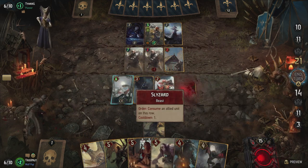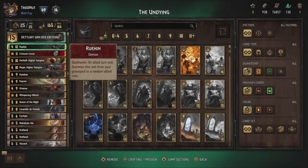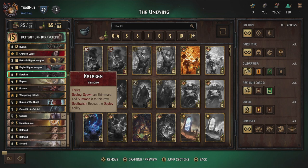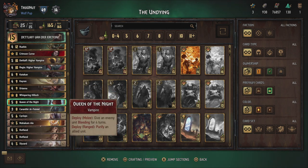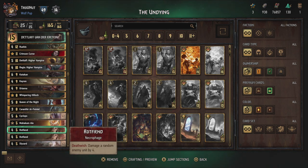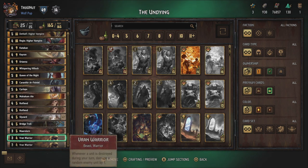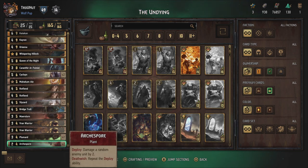But enough about our pretty straightforward but charismatic leader — let's talk about the deck itself. As you can see in the deck composition here, the Undying deck is the love child of a basic Deadwish deck and my Deadbugs deck from a while back. It combines some straightforward damage healers and Deadwish abilities with the resurrecting power of Ruin and the new Detlaf Higher Vampire unit, finishing off with some other powerful vampires for seasoning.